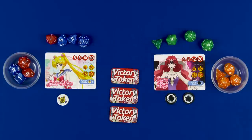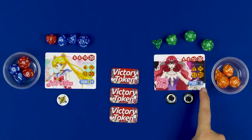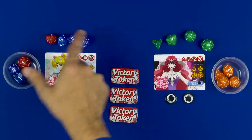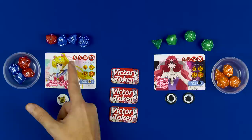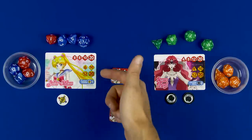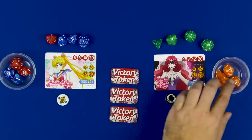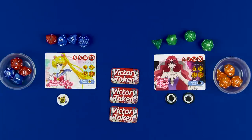At the start, each player is going to take the dice that belong to their particular character. The game comes with four different color dice, but the colors don't matter mechanically. I gave Beryl the orange and green, and I gave Usagi - Sailor Moon - the blue and red. Usagi gets two d8s, one d10, and one d20. Beryl gets a d4, a d8, a d12, and a d20 as their starting pool. Characters also have reserve dice, which only come into play if the character loses a round.